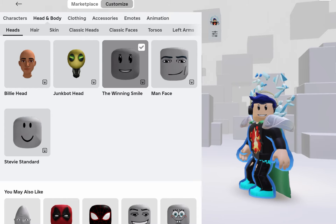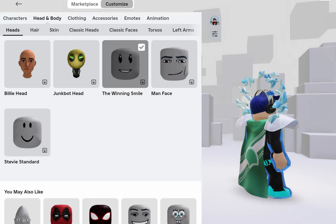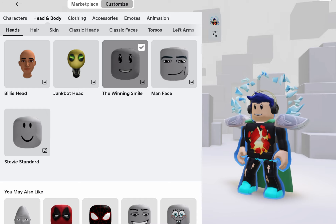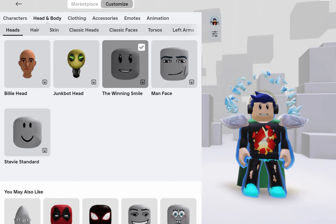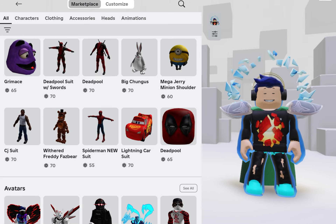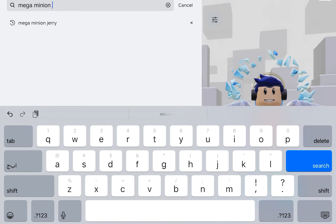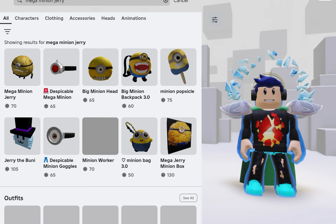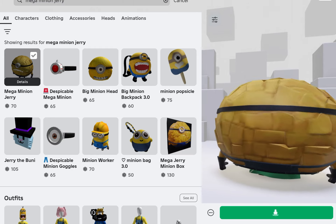Hey guys, welcome to today's video. Today I'm gonna be showing you how to get the perfect scale on Mega Minion Jerry. First, how to find Mega Minion Jerry — you go to marketplace, you search up Mega Minion Jerry. It's a note from the Despicable Me 4 game, which is now locked.